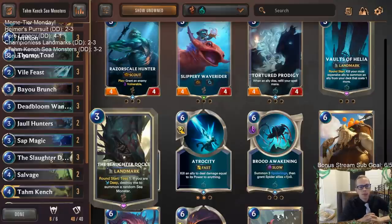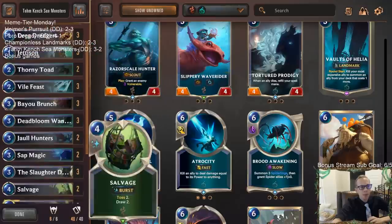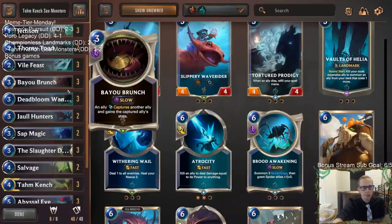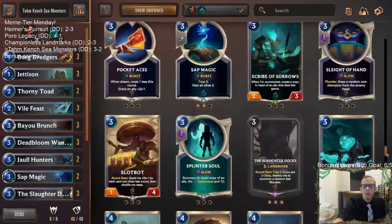I was thinking it was going to be too slow from just reading it, but it plays really well. You definitely want a lot of tossing, but once you go Deep, getting a zero-mana sea monster that's at least a 7/7 just put into play is really powerful. There we go — Tom Kench Sea Monsters.